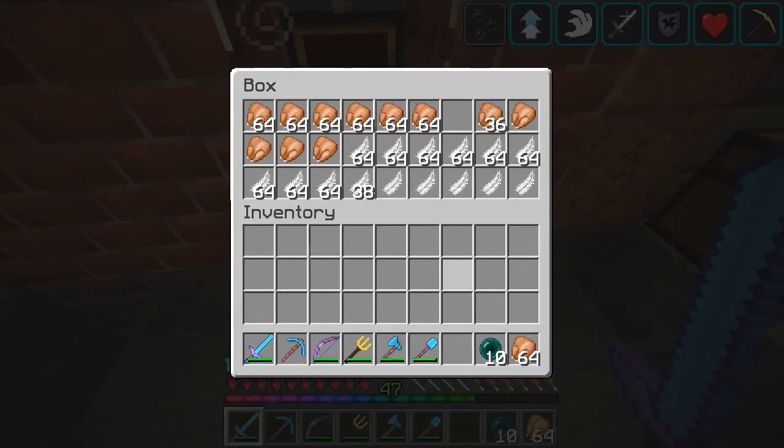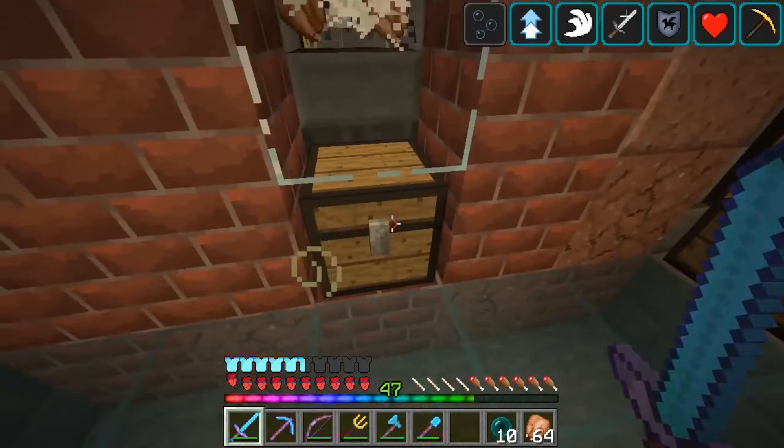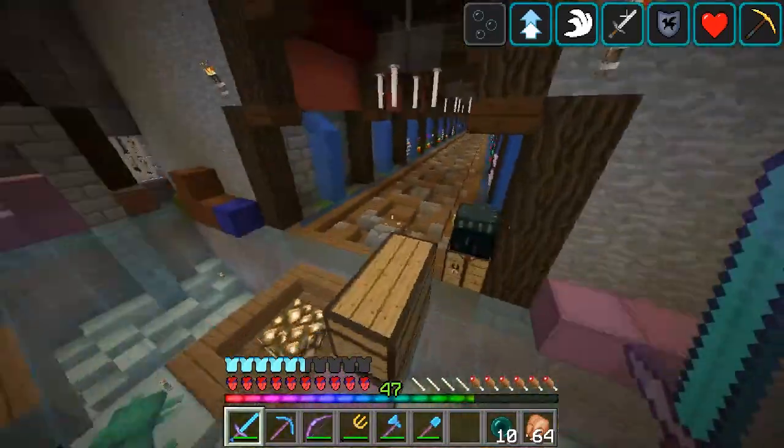I threw chicken on the ground unintentionally. That wouldn't have been good, even though there's a lot of it — and feathers — but there's wheat here. You can see it working. Yeah, there's a lot. But that's the update for the Division Headquarters.